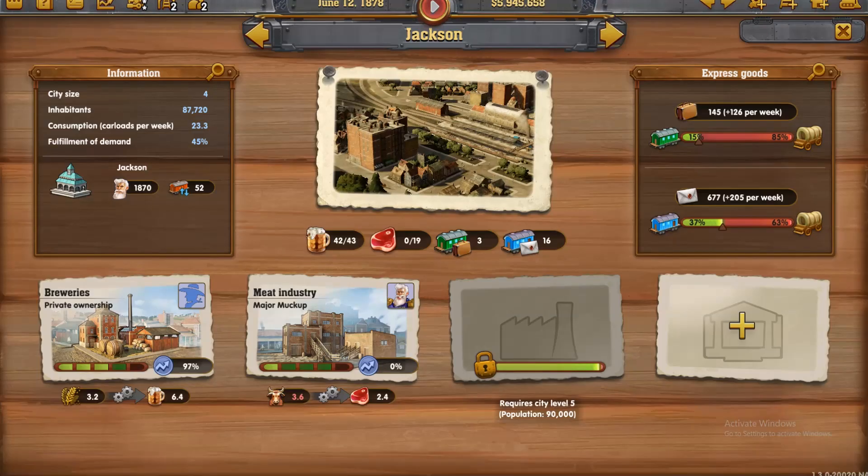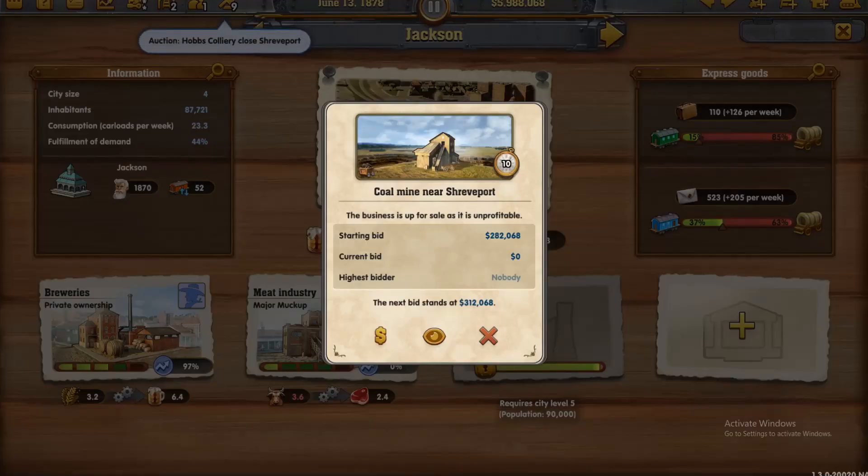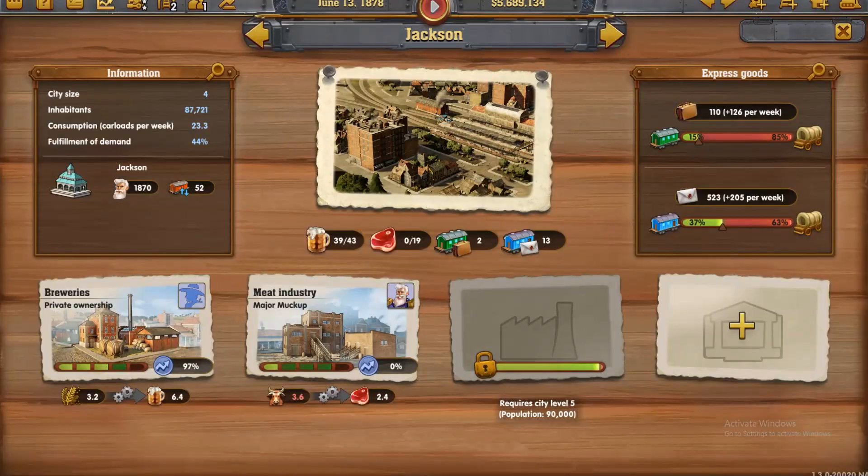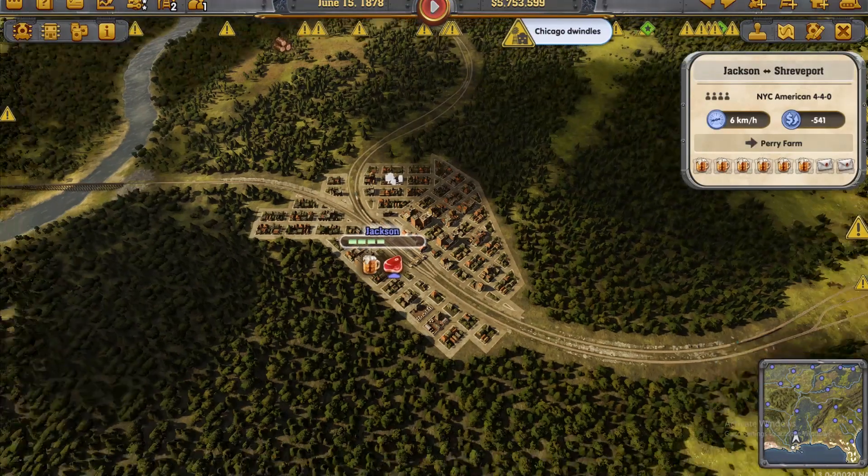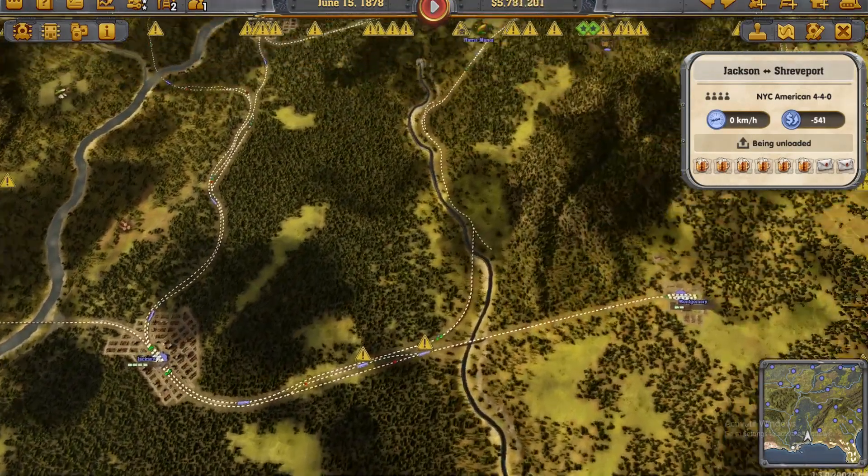Alright, Jackson — where's this population? 87,000. So that might give us one. Coal mine near Shreveport — yes, I'll have that. That gives me the 18th. That gets us a little bit closer. Has that gone on to the task list? No, it hasn't yet.